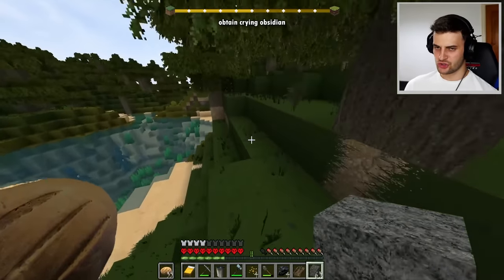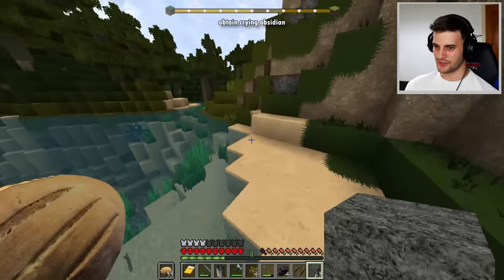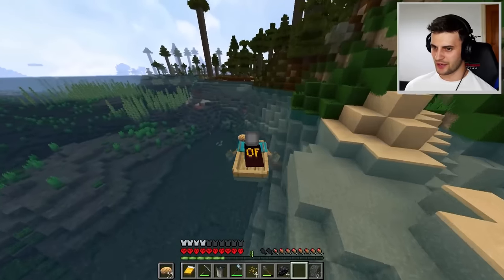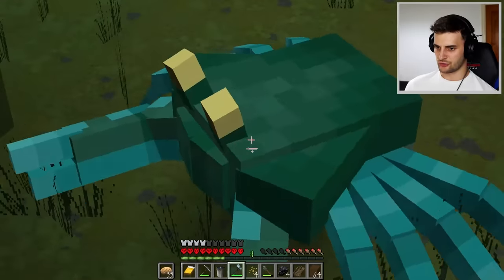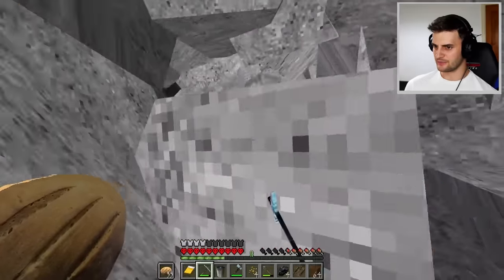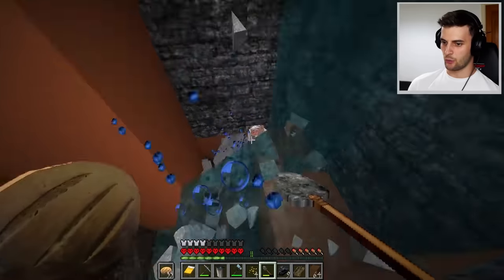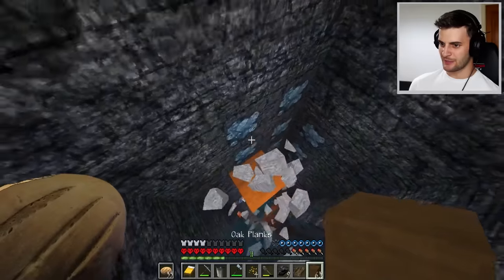Minecraft is looking even more realistic — look at those wolves, they look like real things! The squids look like actual squids. There are butterflies in the game too, that's cool! I know what I need to get next though: crying obsidian, which means heading to the nether. I can hear crabs — anyway, don't get distracted. The sounds are more realistic too, just listen. I hope the dogs are alright, it's flooding in here a little bit.